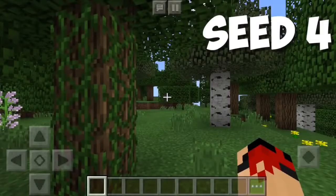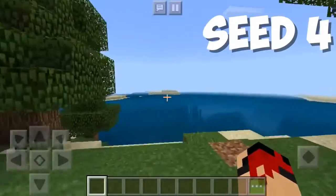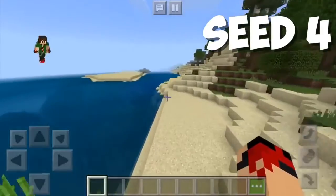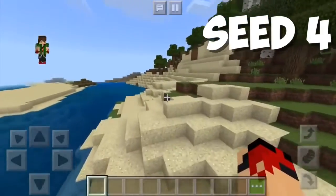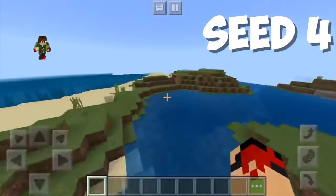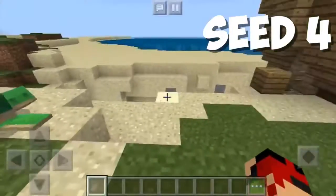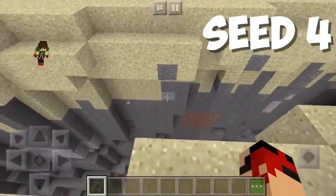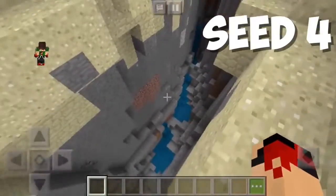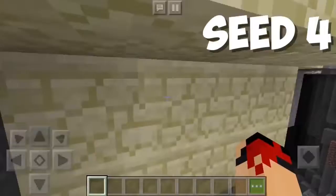Now just wait for this seed — it is a mind-blowing seed. Have you guys ever seen a shipwreck on top of land? Probably not, so this seed is pretty significant just for that reason. There's also a ravine right below and there's a turtle. Look at that ravine — amazing. That is very very cool, standing right on top.